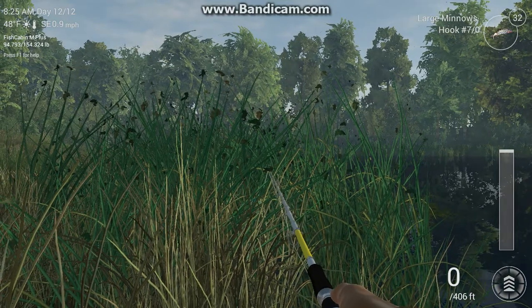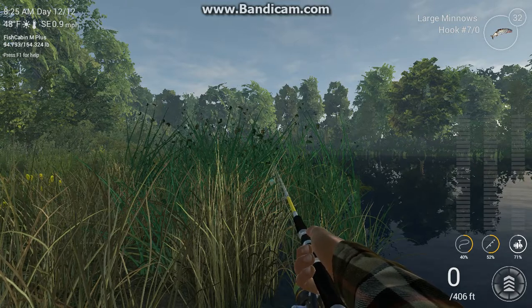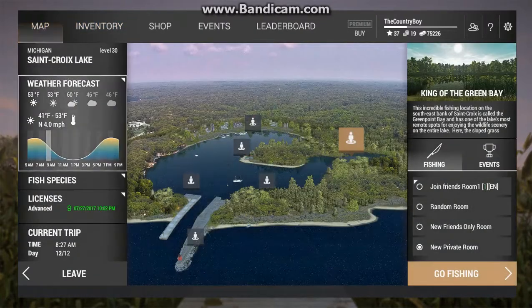I usually cast about 130 to 140 feet, and that's where I get them. For time zones — on a sunny day, my personal favorite for getting uniques is 6 to 7 a.m. The next sunny time zone is 7 to 8 p.m. Partly cloudy is 10 a.m. to 1 p.m., and cloudy is 8 to 9 a.m. or 5 to 6 p.m.